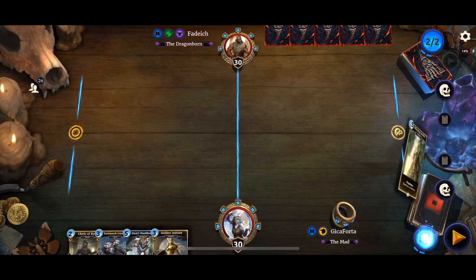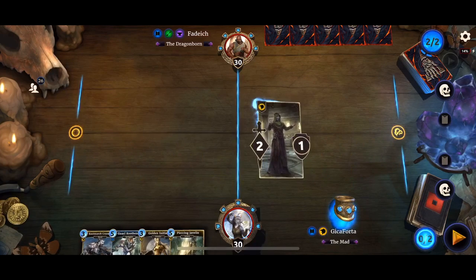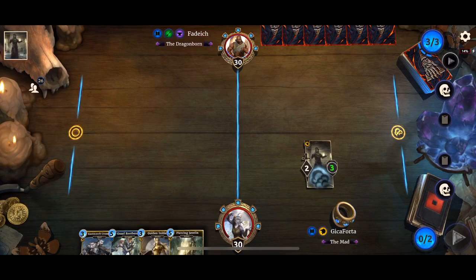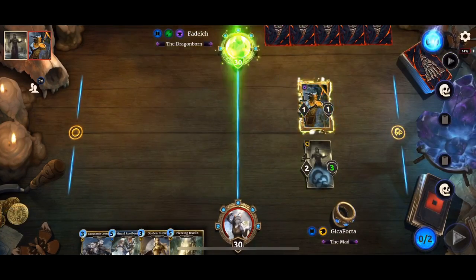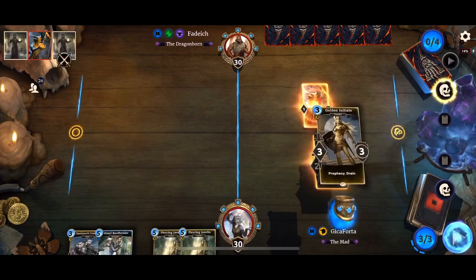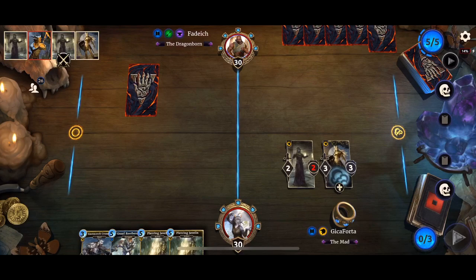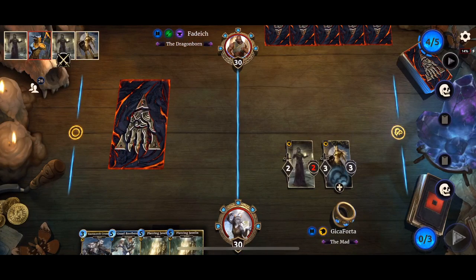I'm going to lay down Cleric of Hine. And next turn Golden Initiate is coming. We are also running Golden Initiate in the deck. Trying to keep my stuff in the shadow lane. Affordant is already at 5 Magicka thanks to that Tree Minder. Scout's Report.